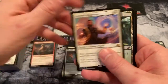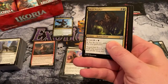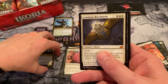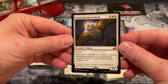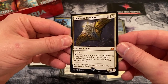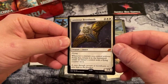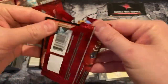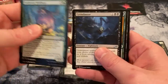Here's a Drannith Magistrate. Come on, spice — give me some more Triomes, give me an Obosh. Skull Prophet. We got the Moth — I like the Moth a lot. It's a nice one. 3/4 for four, flying. Whenever a creature you control without flying dies, return it to the battlefield under its owner's control with a flying counter on it. I like it. Second Mythic. We got to play the Moth in the early access stream — I think in the same deck as the Luros.